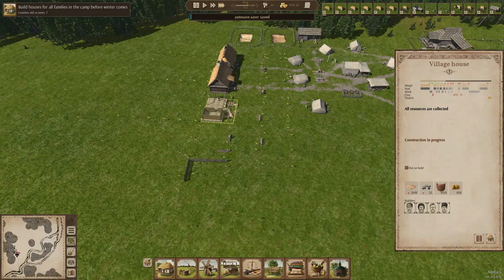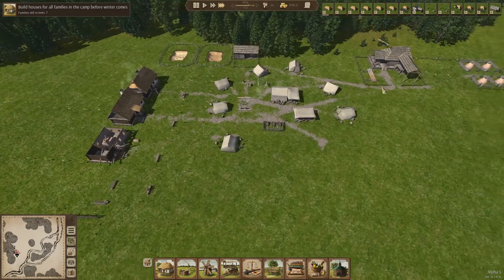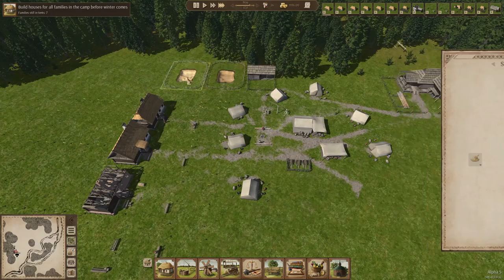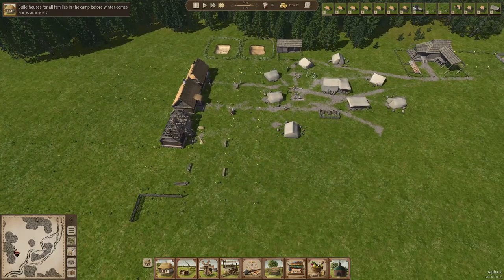One thing you really should take into account is the walking distance — every time they have to get wood, they have to get it from here and bring it to a house which is quite far. If we had built the houses right here the walking distance would have been a lot shorter. The clay pit is close by so that is very helpful, but still it can be a bit tough to travel all these distances. I think we should be fine though — before the end of winter we should have our houses done.